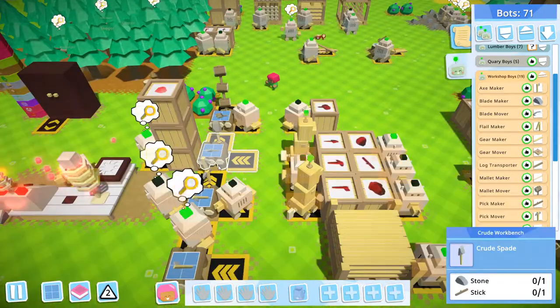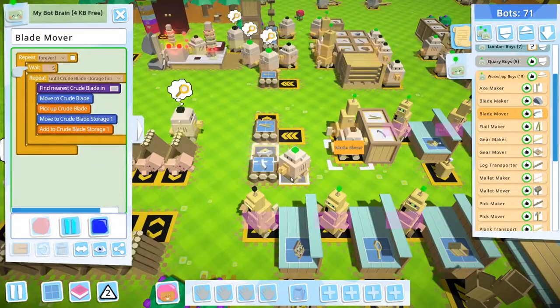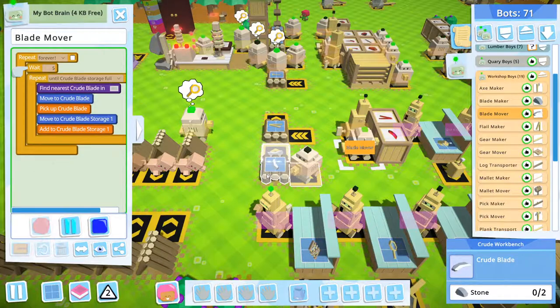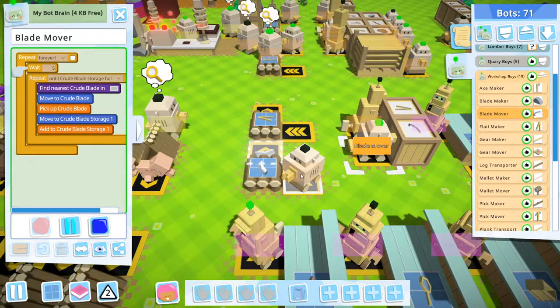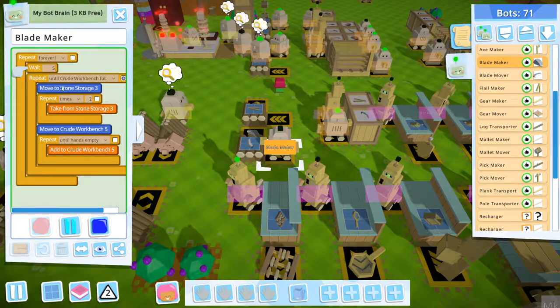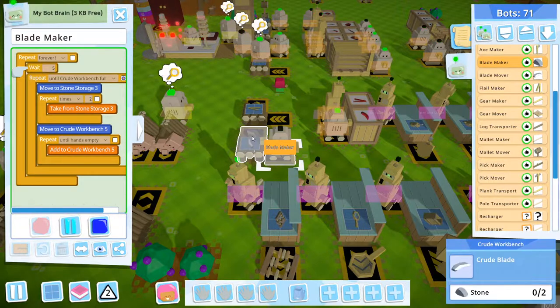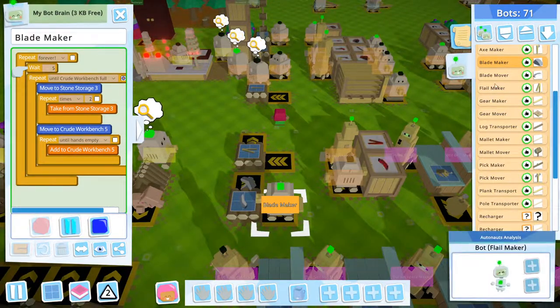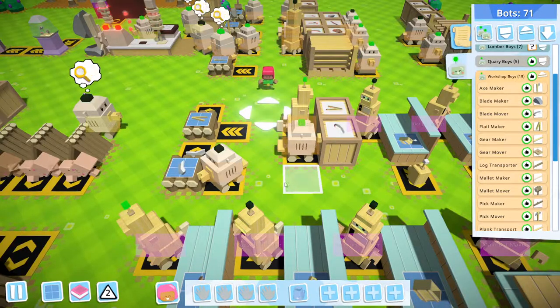The reason for this is that the brain of the MK0 is not large enough to put all of the actions into one bot. For example, on the crude workbench that produces crude blades, there are two bots. The first one is the blade maker — it takes stone from storage and puts it on the workbench, and will not do any job if the crude workbench is full. The second one is the blade mover — it will not do anything if the crude blade storage is full.